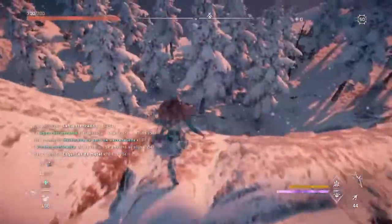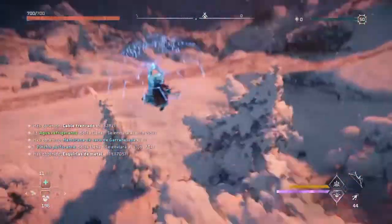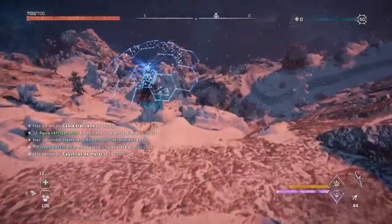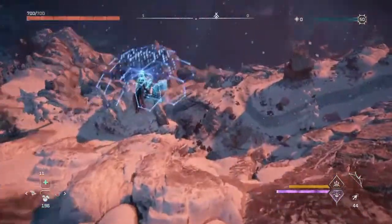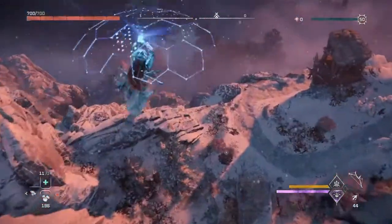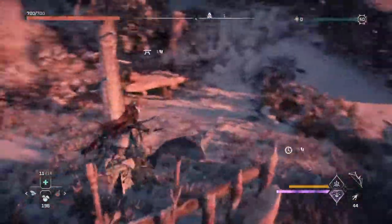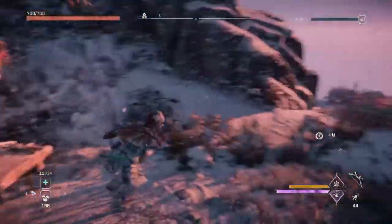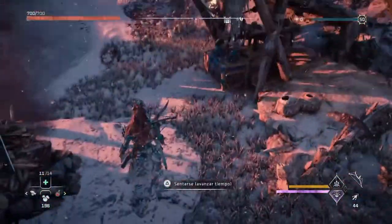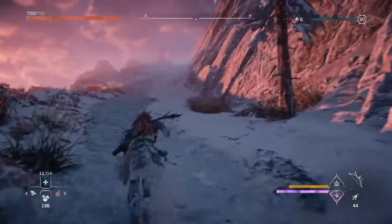Y ahora, ¿qué tenéis que hacer? Bueno, pues ahora os tiráis y planeáis, y el refugio está aquí, ¿veis? Ya está. Fijaos, si os tiráis llegáis más rápido. De hecho aquí os dejáis caer y planeáis y llegáis incluso antes. Ahí, y aquí tenéis el banquito de trabajo para hacer flechas, el tiempo para avanzar y por supuesto el guardado para no perder lo que habéis conseguido, ¿vale?